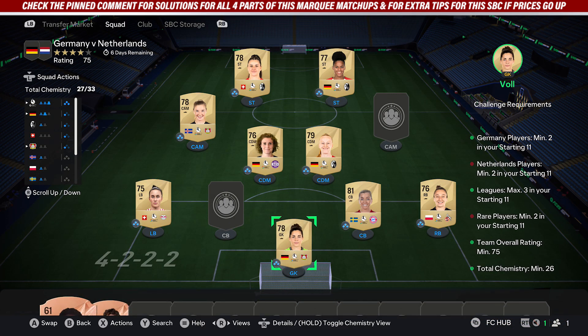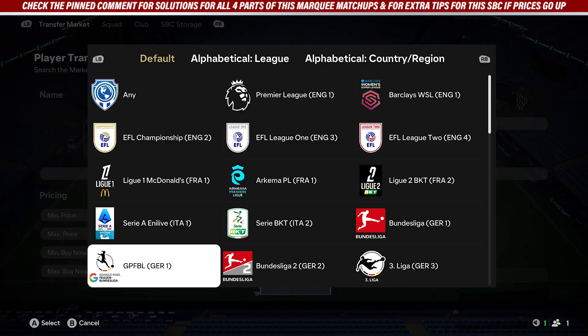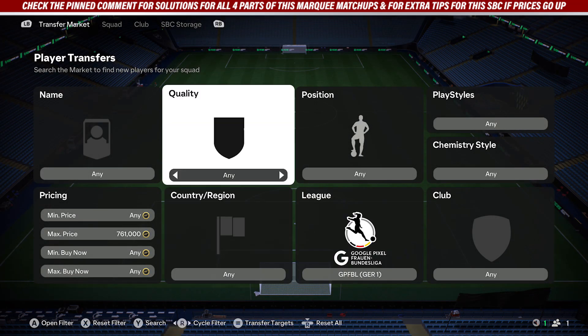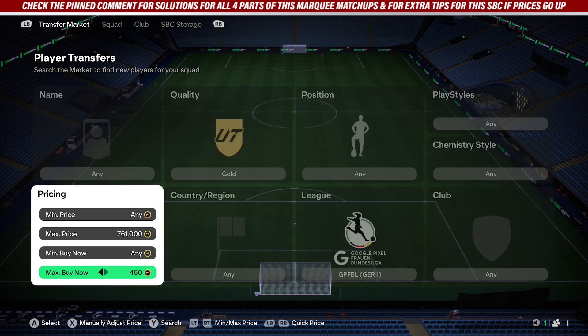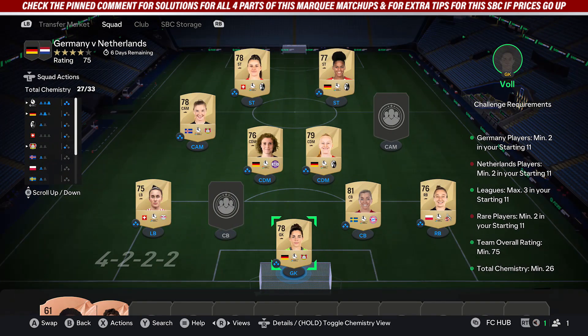The first thing I recommend doing is picking up nine players from the Women's Bundesliga, because this makes it easier to pick up the two German cards. All you want to do on the market is flick down Women's Bundesliga, select that, go to gold — it's about 400 to 450 coins — and just search up and pick up nine players that fit in the team, making sure two of the players are from Germany.